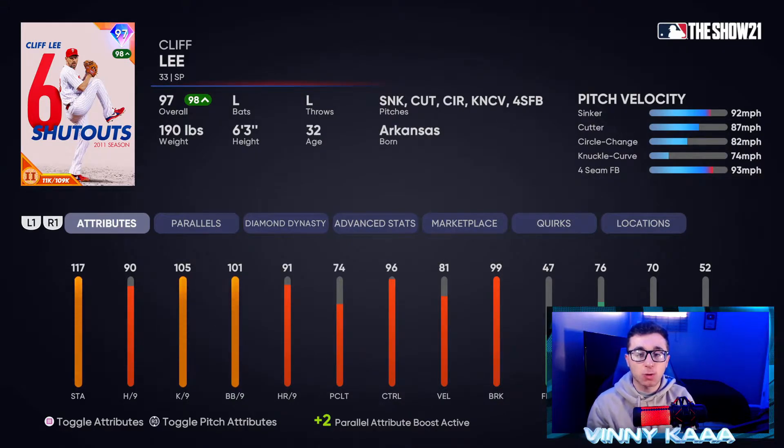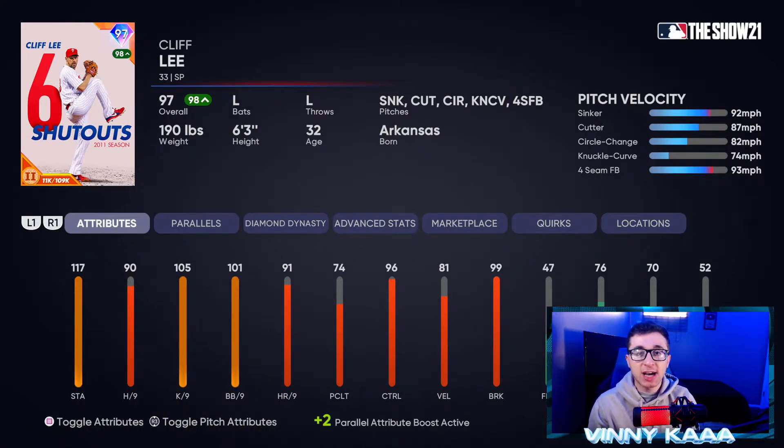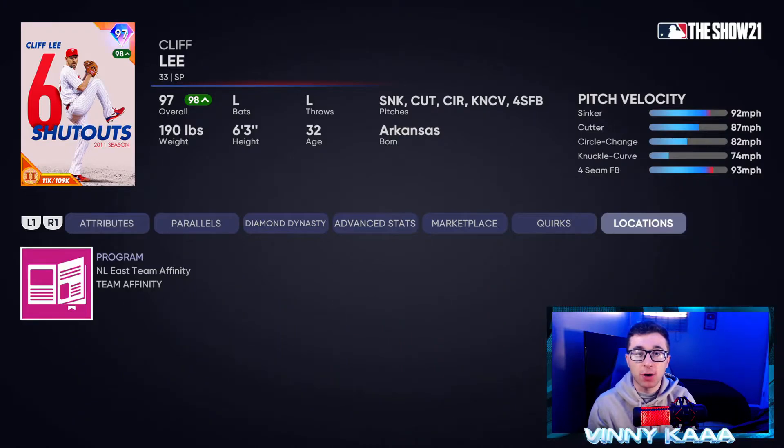Coming in at number seven is gonna be the 97 overall Cliff Lee card. His five pitches are a sinker, cutter, circle change, knuckle curve, and four-seam fastball — good pitch selection. 117 stamina. His hits per nine is a little low at 90, but his Ks per nine and walks per nine are both over 100. He has one of the best control stats on the list at 96. Only 81 velocity keeps him from being higher — people can time up that fastball and react to the breaking stuff, which is really nasty with 99 break. I recommend not using him more than two times through the lineup. Complete the NL East Team Affinity Season 2 to get him.